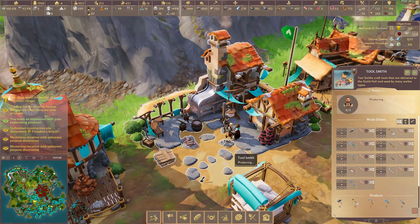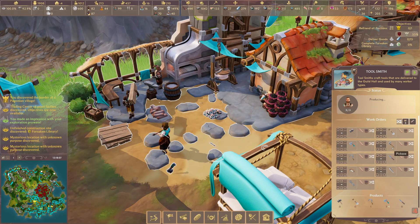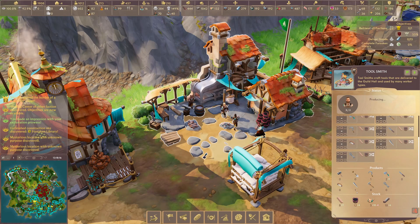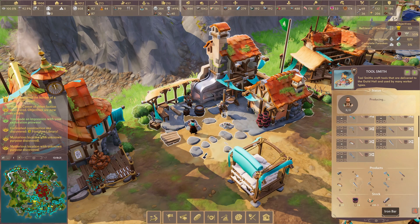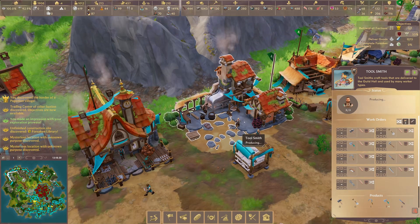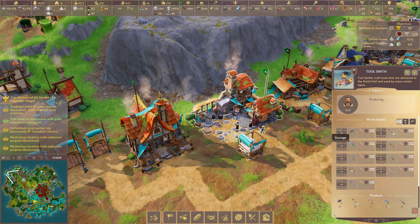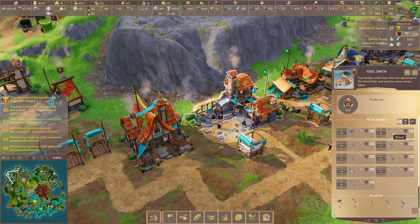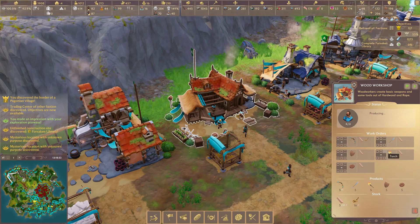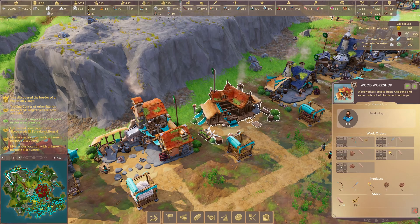The toolsmith is something you'll also want really early on — on my last playthrough I didn't have it early and was really struggling for hammers, shovels, and pickaxes. Pickaxes are needed for all your mines, and hammers are needed for the majority of buildings in the game. The toolsmith utilizes wood, coal, copper, and iron. I've got about three of these in the main base and set each one to produce different items to spread the load. You've also got wood workshops, which create hunting bows, spears, torches, and cog wheels.